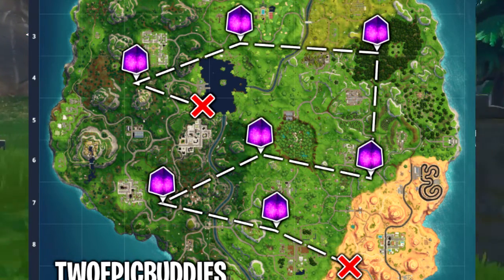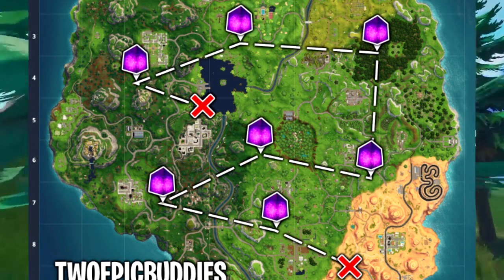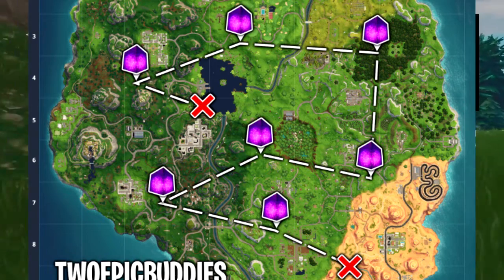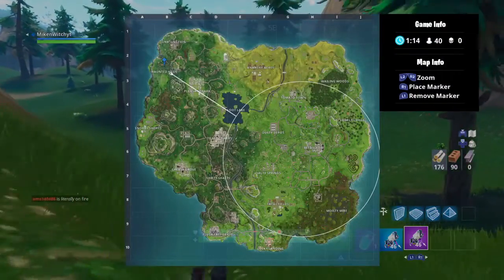That challenge is very simple — you might be able to do it in any game mode. Then you have to pick up a legendary weapon and get an elimination with it. Just jump in, get an elimination with the legendary weapon. Then these are the Battle Pass challenges — if you have the Battle Pass for Season 7, you get these additional challenges.